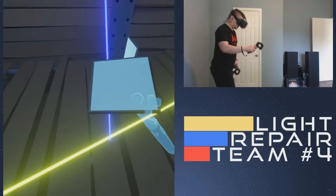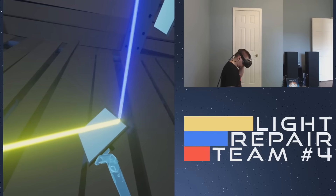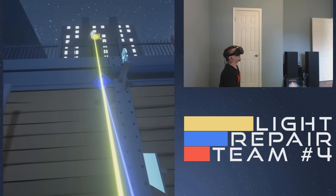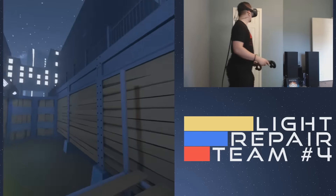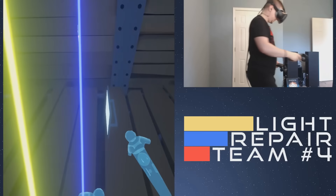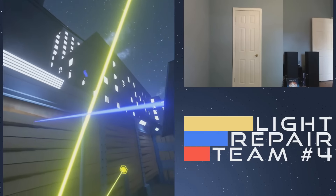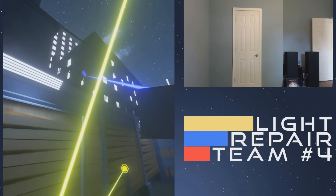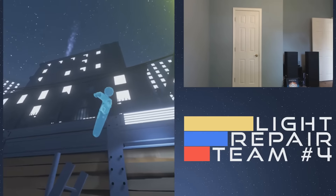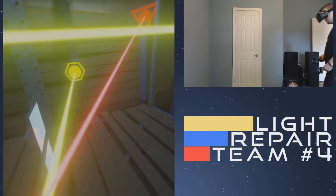So our yellow beam needs to go up here, and our blue beam — where does it go? It needs to go up there. That's one thing too — I think it could be a little bit more defined as to where these targets are, because you kind of end up scrambling to find them. There, you can see the buildings coming on. That's a really nice touch — it really gives it a nice atmosphere.